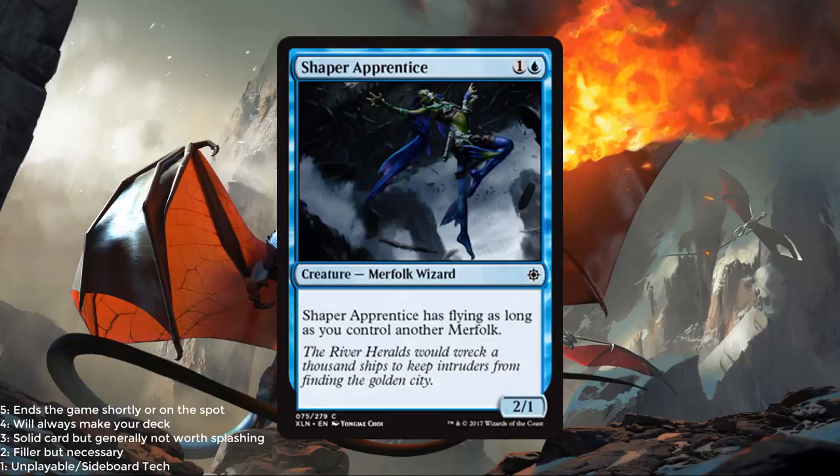Shaper Apprentice — a blue and 1 for a 2/1. Has flying as long as you control another merfolk. If it's a 2/1 flyer for 2, that's well above the curve in limited. And even just as a 2-mana 2/1 without the flying, that's fine curve filler. I think this card has some decent aggro applications. 2, maybe even a 2.5 if you have the merfolk necessary to give it flying.